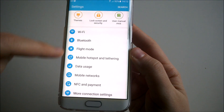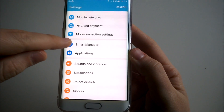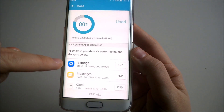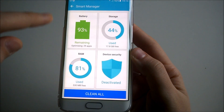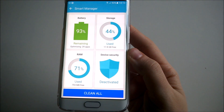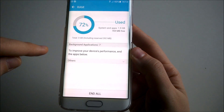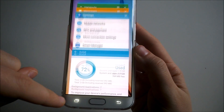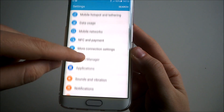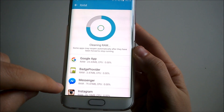I also want to show you how the settings menu looks. The Smart Manager is now located within Settings — easy access from here. I can see my RAM is a bit over the top right now. Previously the system was taking around 64% of RAM; at the moment it's 71 to 73%. So I'll go ahead and end all background applications and access Smart Manager again to clean the RAM.